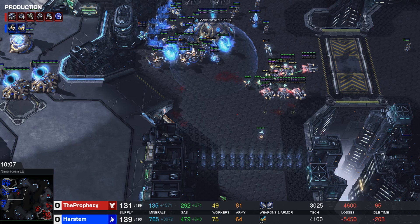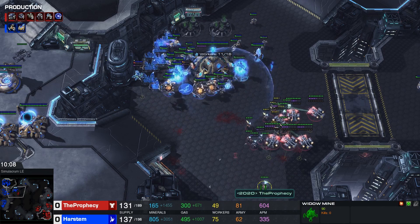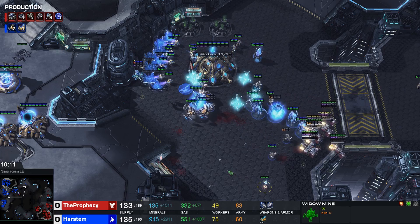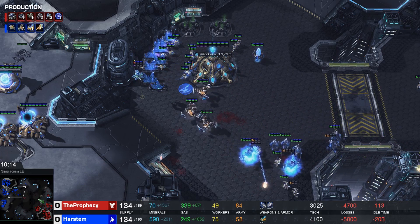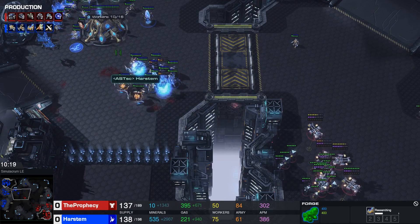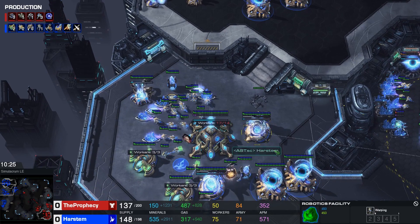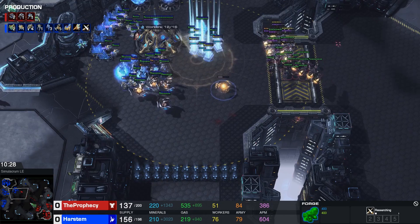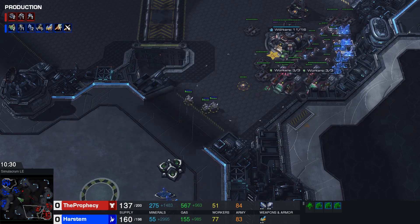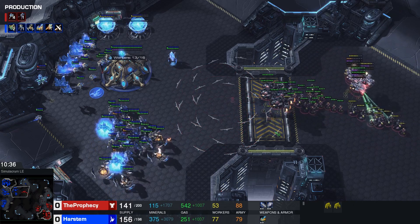I killed about 25 workers with that drop — he's on 49 workers against my 75, which means this is extremely all-in for him. This happens a lot: when you attack with a Prism while they push into you, all you need to do is survive. That's why these Disruptors are so useful — very good against Mines, very good against Ghosts, and good against Marauders especially if your opponent doesn't have the most brilliant micro. We continue upgrades and now that we've beaten this push, we can start adding gases onto our fourth base and transitioning into Colossus.